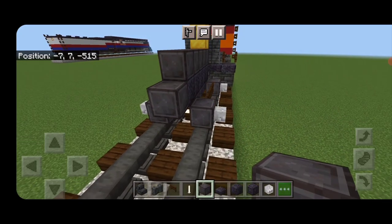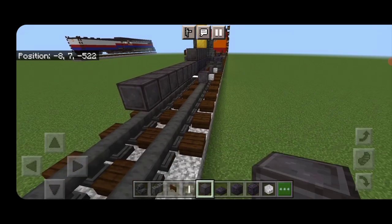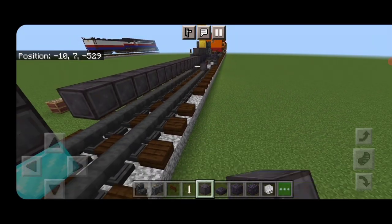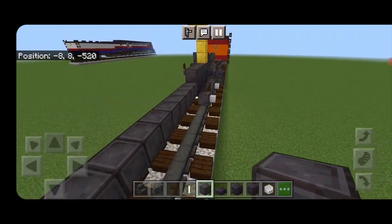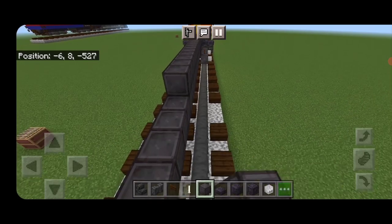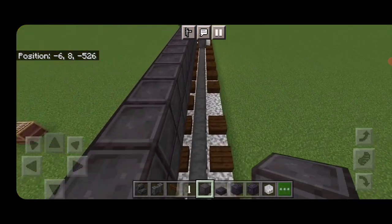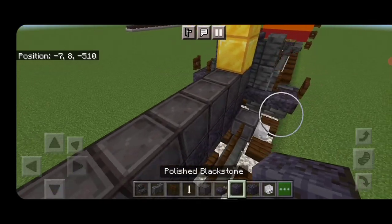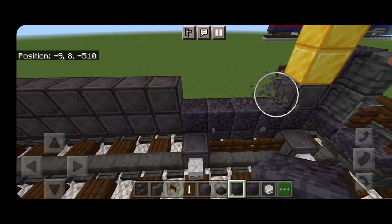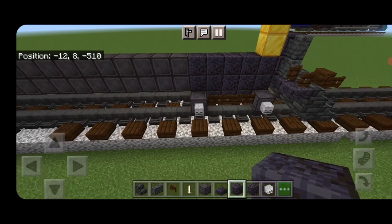Coming off this middle block on the second layer, do a row of netherite up the middle — that's 17 blocks long in total. Above it, do another row of 17 netherite. Then knock out the framework above the polished blackstone and put another row of five polished blackstone.